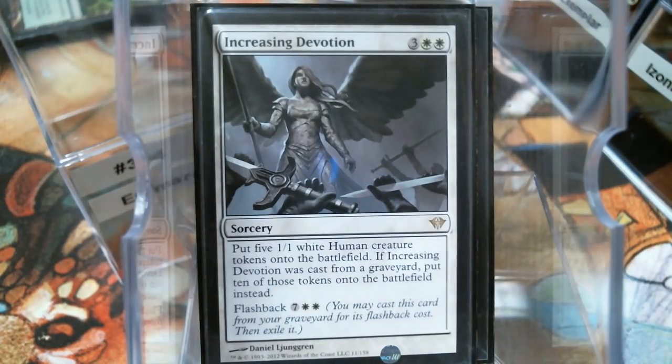Increasing Devotion — the increasing cards, I think all of them are good to be honest. Five dudes and then ten dudes — that's some value right there. Five mana for five tokens, or nine mana for ten tokens.